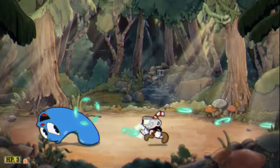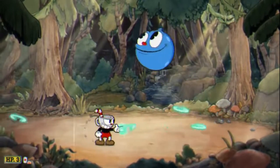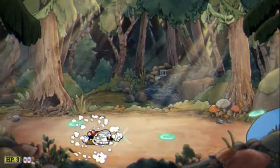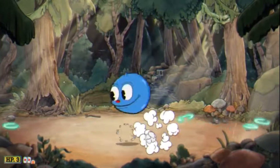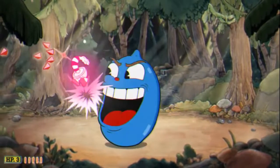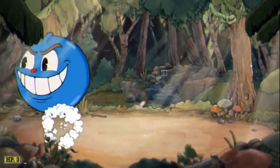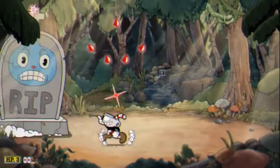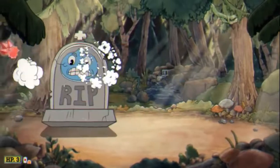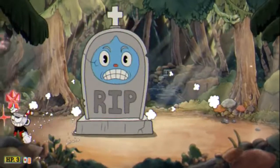Number 19: Goopy le Grande. The only reason this is the lowest is because I can consistently one-shot this bad boy, whereas the Root Pack takes me 3 or 4 attempts before I can get that sweet, succulent S rank. Remember that you can duck when he launches his face at you and dash out of the way. Phase 2 he becomes larger, but the strategy remains unchanged — duck the fist and keep dashing. Don't forget to parry those question marks. Final phase, aim up and blast his face with spread shot EX attacks. Easy fight, easy S.